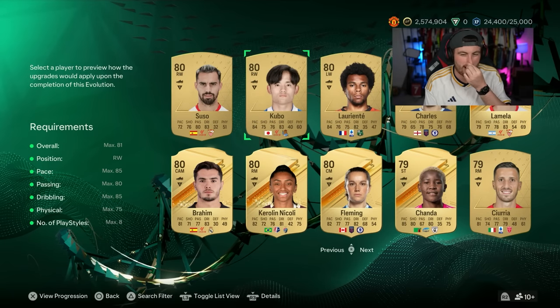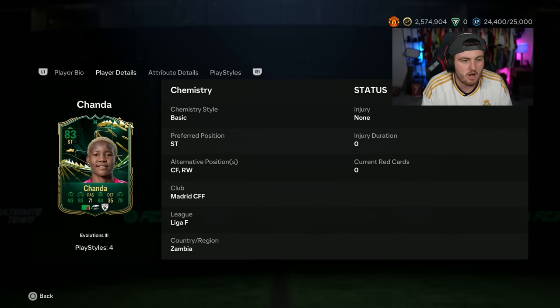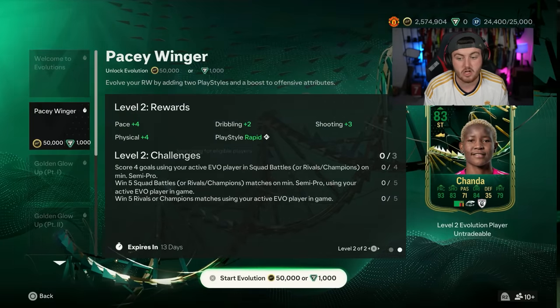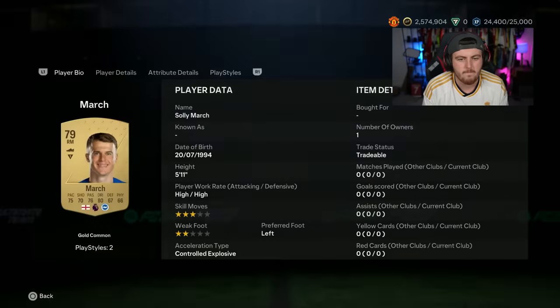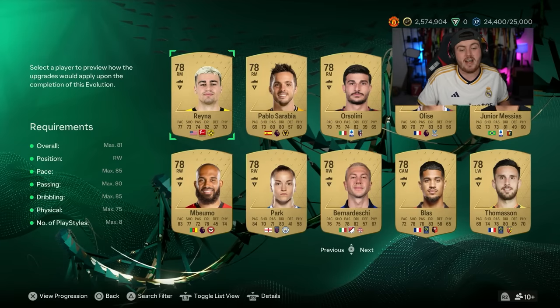It's a shame Kubo got player of the month because he'd actually make a really good card. If you're going down the women's route, you've got Chanda, who could be a really nice card — she can play up top as her primary position and will have really nice boosted stats in-game: 93 pace, 83 shooting, 79 physical, 84 dribbling. She gets to 83 rated. And there are a few decent cards further down the list, like Solomon Marsh — not awful, though he can't play center mid.